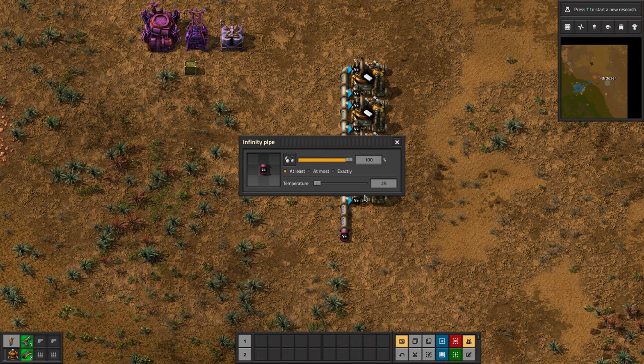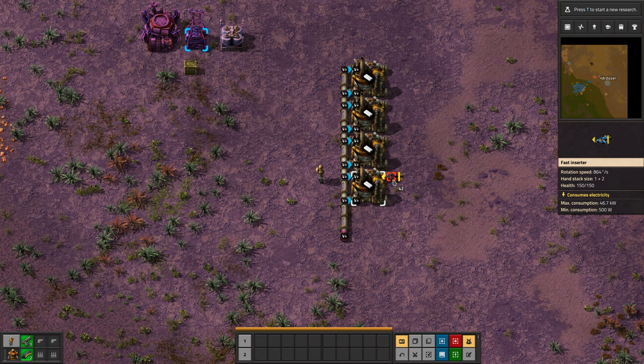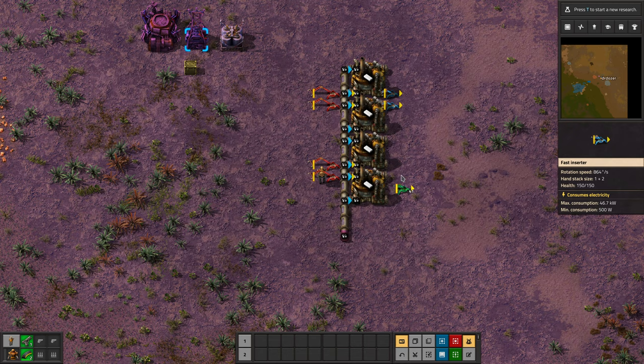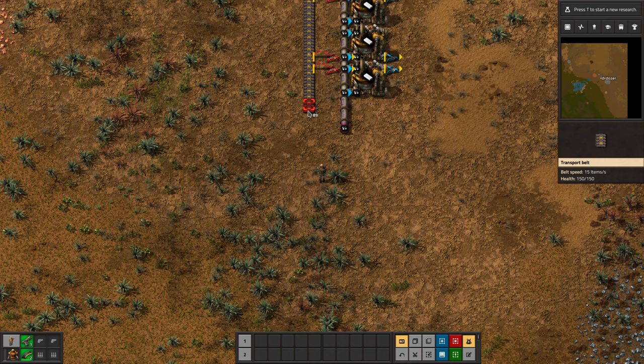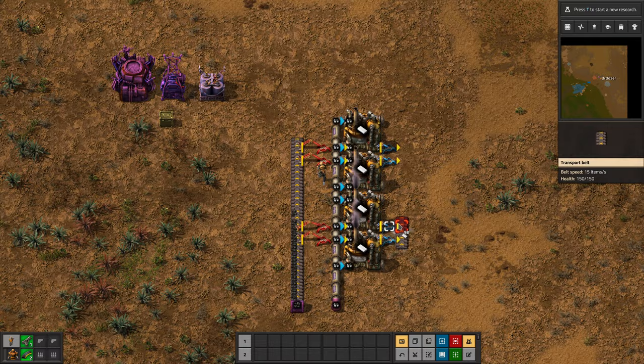So these will now have petroleum, and they need to input coal and output plastic. So let's put in a belt. And there we have some plastic.